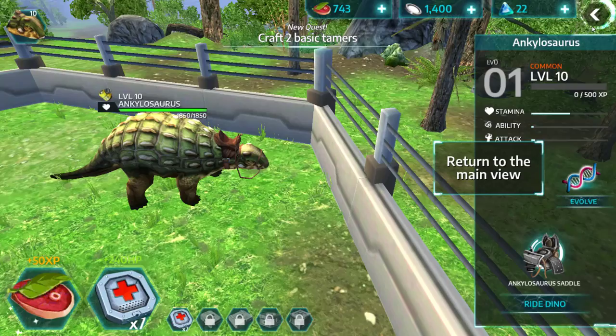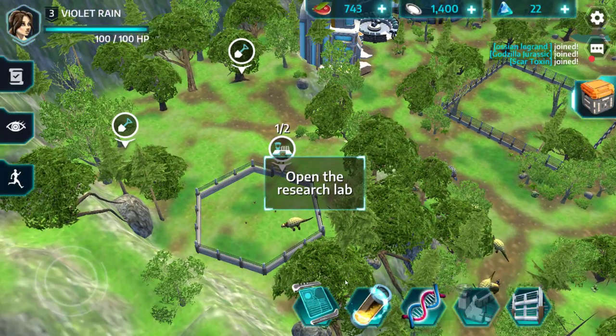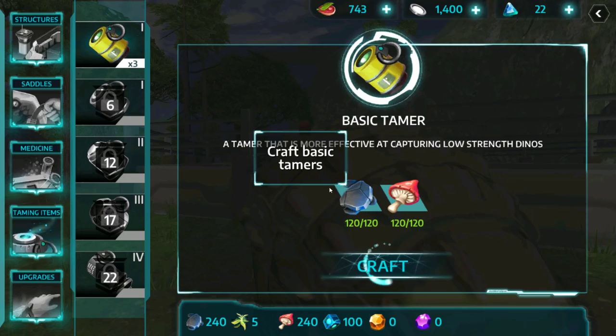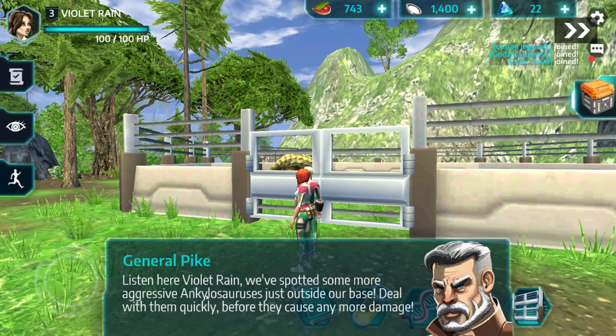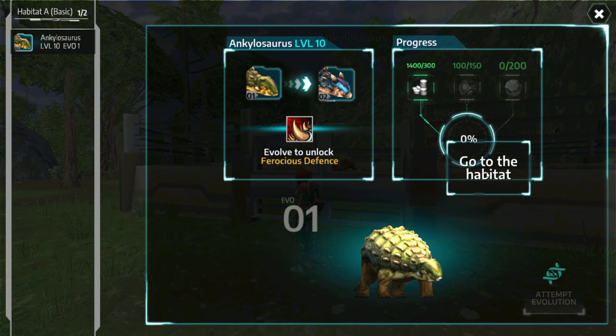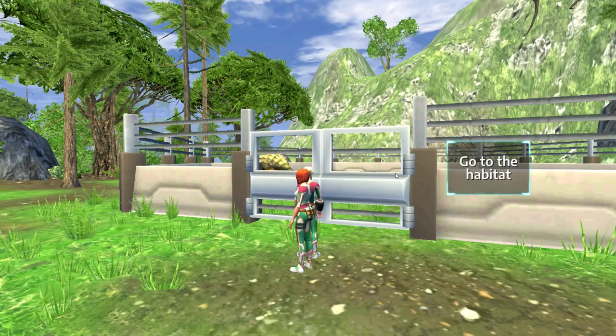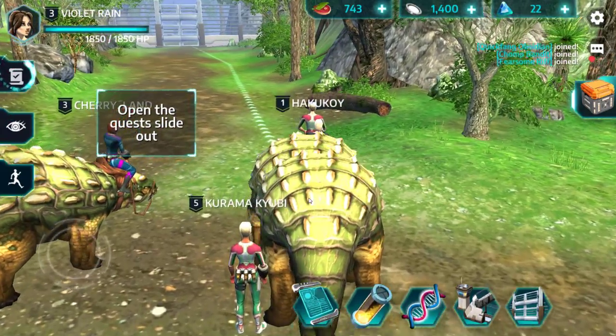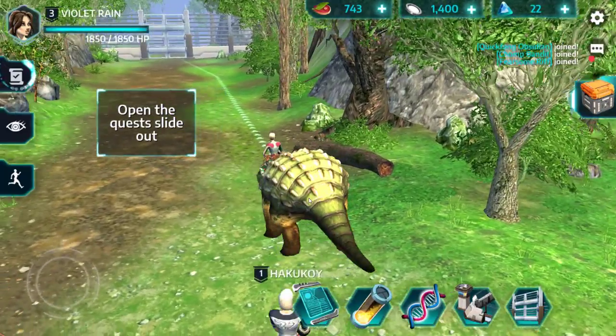We return to the main view and open the research lab, where we can craft items and research upgrades. We craft basic tammers. We're then told that more aggressive Ankylosauruses have been spotted outside the base and we need to deal with them quickly. We go to the habitat and evolve to unlock the ferocious defense ability, then ride our dinosaur out toward the current threat.